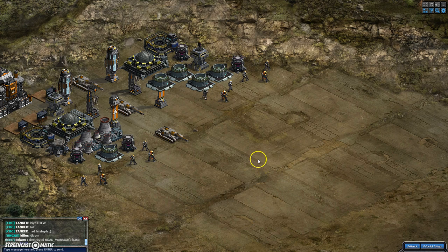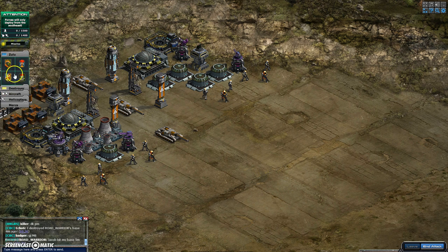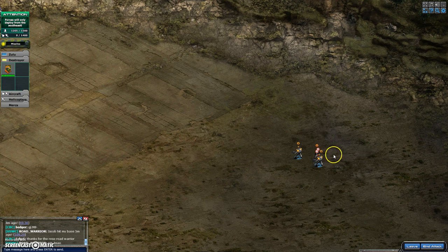A couple guys I've been talking to have been asking how these are done. Some of them have all the equipment, they just don't have the technology. So the first thing I do is I bring in just two regular units. I'm going to leave Kara out right now and bring Sheila in.